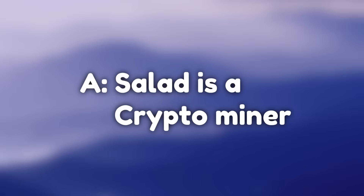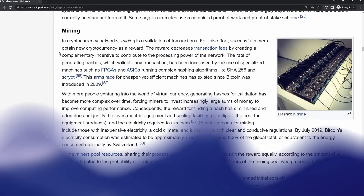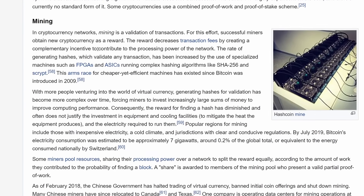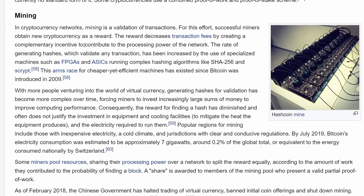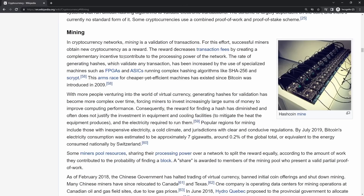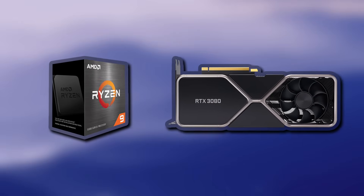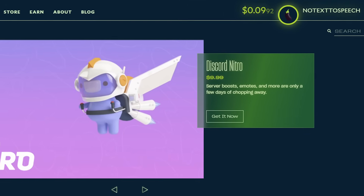So what does Salad even do? Well, Salad is a cryptocurrency miner. Looking on Wikipedia, a cryptocurrency miner basically verifies transactions on the blockchain and the miner gets rewarded for it. If you actually care, you can read about it on Wikipedia. The only thing you have to care about is that Salad uses your processor and video card to calculate some sci-fi numbers and gives you credit you can use to buy stuff.